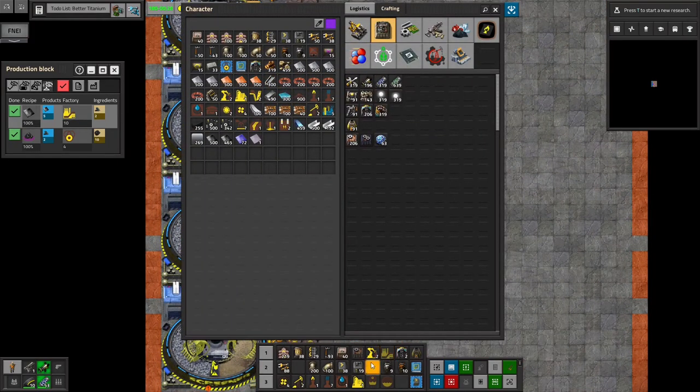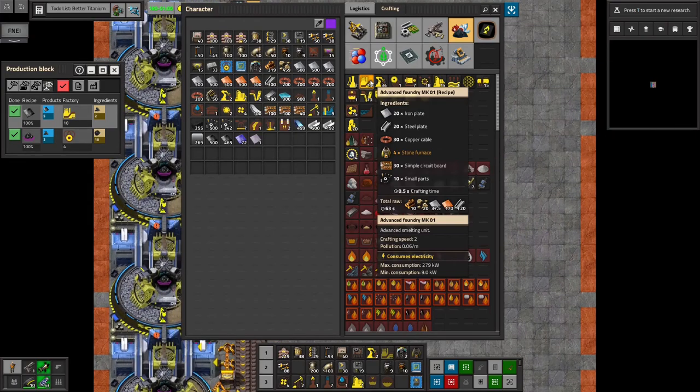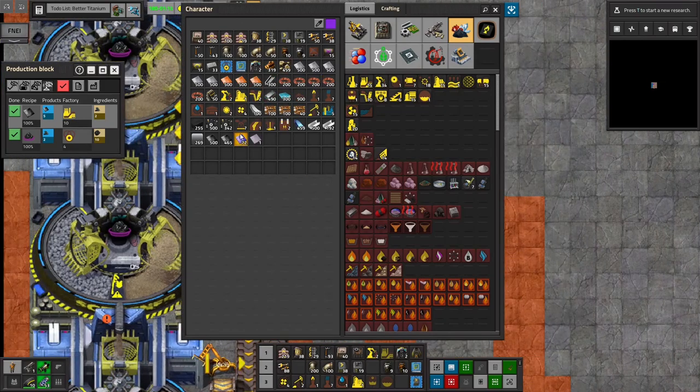Now I have the question of: do I want to use 10 foundries? Maybe I should just not, because that's also 10 times all of those resources, which is a significant amount. So we will just go with 20 furnaces.